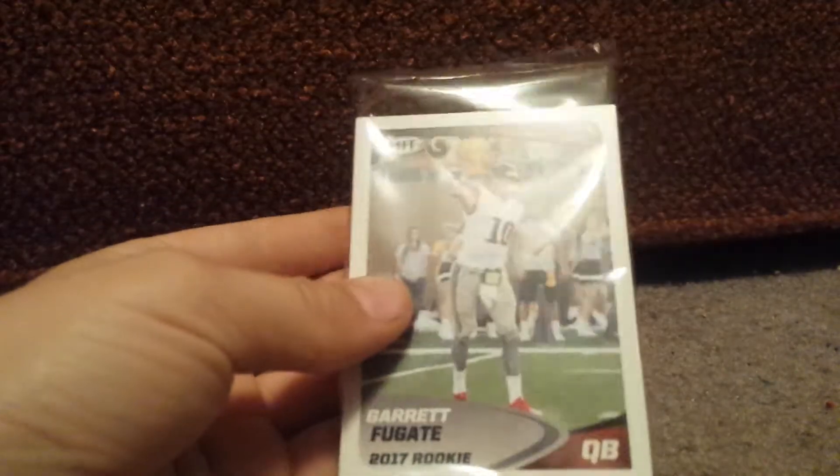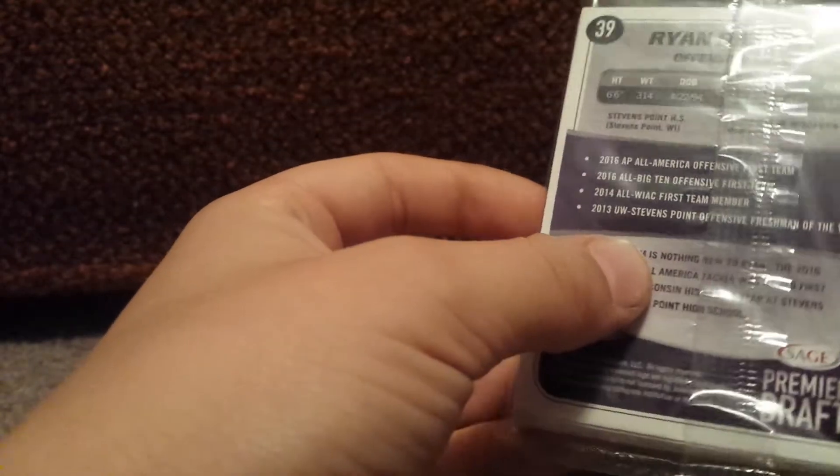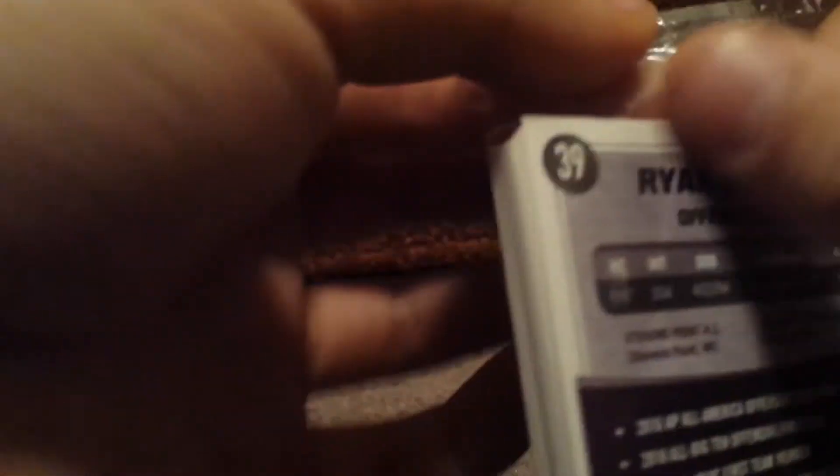Here is the box — these are all the little card packs we're gonna be starting out with. We got Garrett Fugate, and it has the same little wrapping as the Dallas Mavericks team. Here are his stats. This might actually be one of our promos — we might actually have a promo in here.